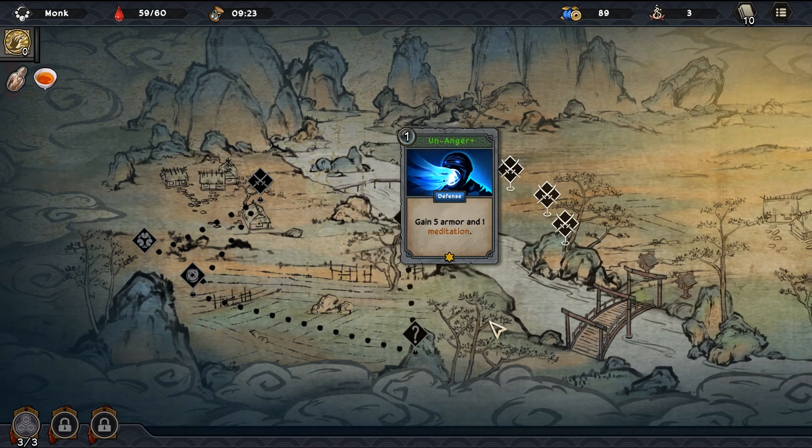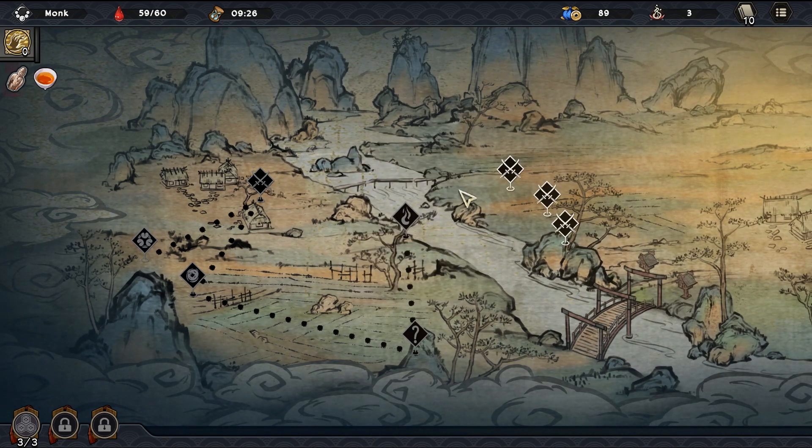We really got rid of it - that card ain't coming back. We got a talent point for that, so we're up to two. We need one more step. We've got what looks like a talent icon and a mask which might be like an elite fight. Let's try the talent icon first - oh, rest or upgrade one card! We don't need to rest so upgrading is fine. We should upgrade one of these two - five armor, and foresight presumably means you start with it in your hand. So definitely upgrade the Unanger. Now we're doing a fight.